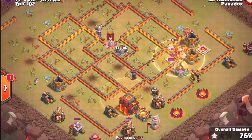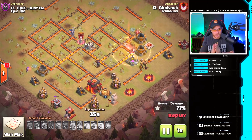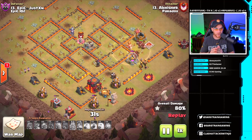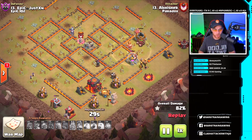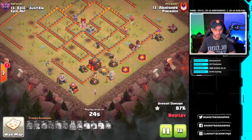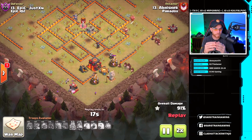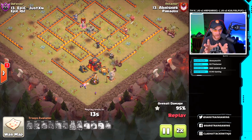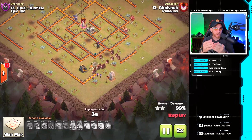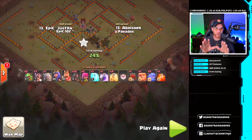Those hogs find a giant bomb on the back end as they pass by to reach the mortar. He drops that final heal spell where the enemy king is at, who is also being chased by skeletons from a skeleton trap. He's planning ahead with heal spells to save the hogs. A very large group of hogs remains, and the wizards back them up clearing buildings for cleanup. The kill squad clearly took a lot of pressure off the hog riders.